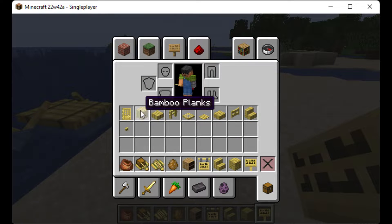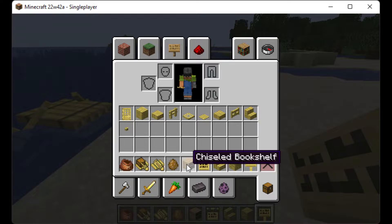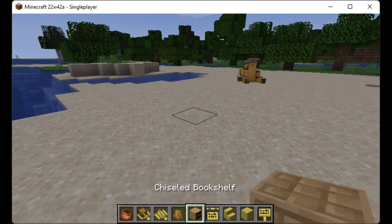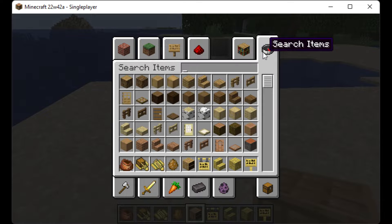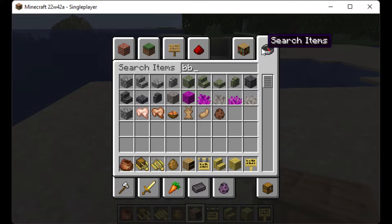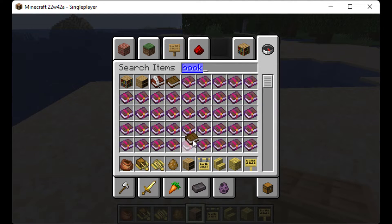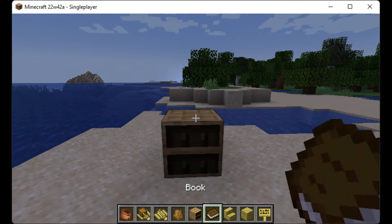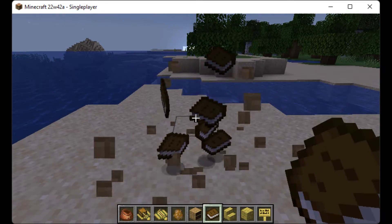I'll show you in your survival inventory — basically everything. And the last new thing is the chiseled bookshelf. You can fill books into this, and remove them too.